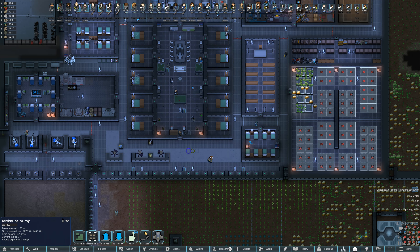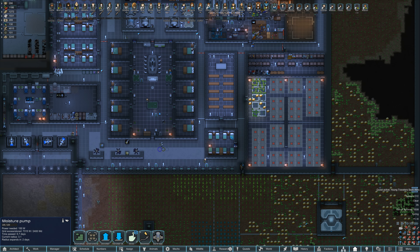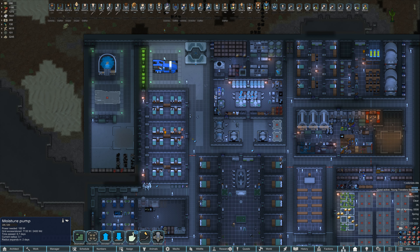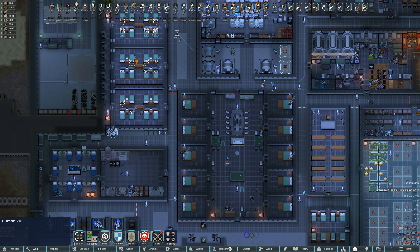Starting to build our greenhouse again. Extended this building a little bit and put another barracks down here. Our children are out of the growth vats, so our next squad of potential troops or just colonists are out and about learning and whatnot.